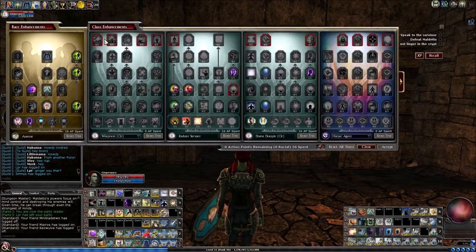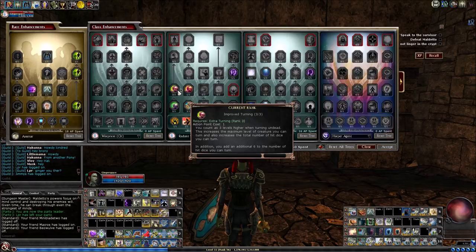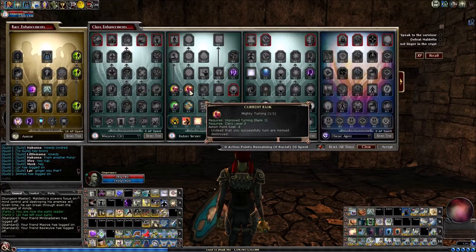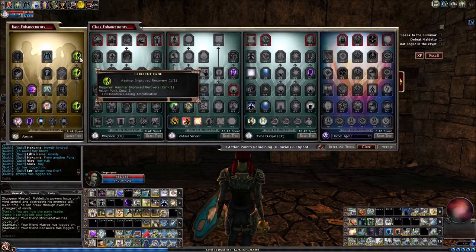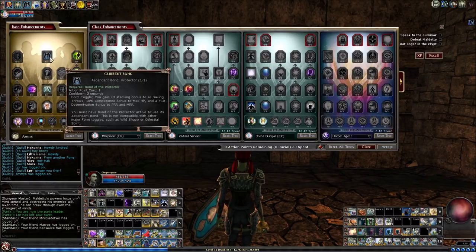I'll show you where I'm at on the enhancements. I do have my Improved Turning all the way up, and of course Mighty Turning. Nothing else too exciting — I've got my heal amp all the way up on the Aasimar.